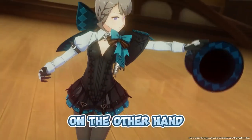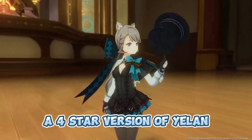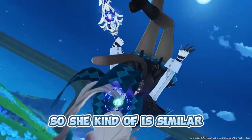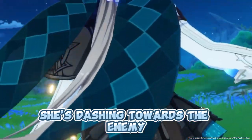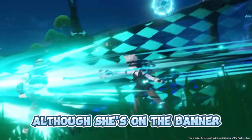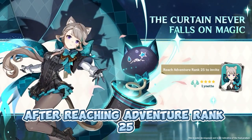Lynette on the other hand seems to be something like a 4-star version of Yelan, Jean and other similar support units. Her skill looks like the one from Yelan, so she's similar in that she dashes towards the enemy and will then apply the swirl. Although she's on the banner, we will actually get her for free after reaching Adventure Rank 25.